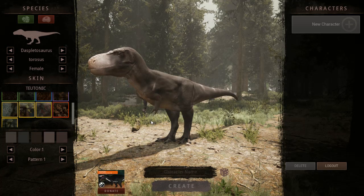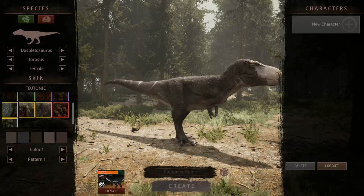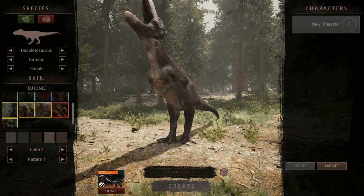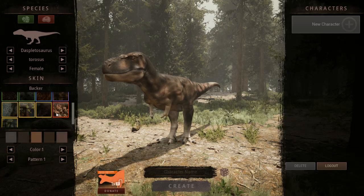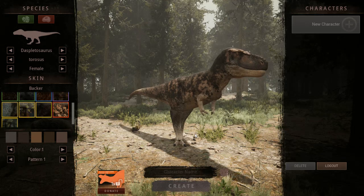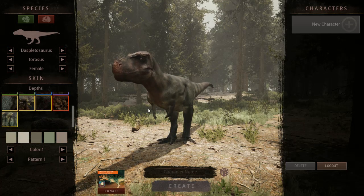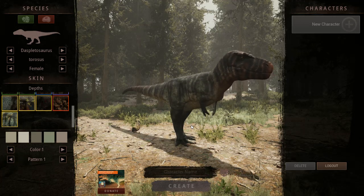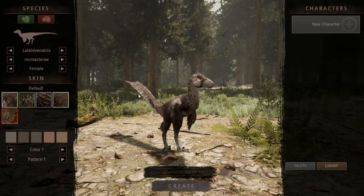Let's see what this next one looks like — it has a white mouth and some white stripes on the end of the tail, which is pretty neat. There's another backer skin here — I do like this one, it's great for camouflage and hiding as well.